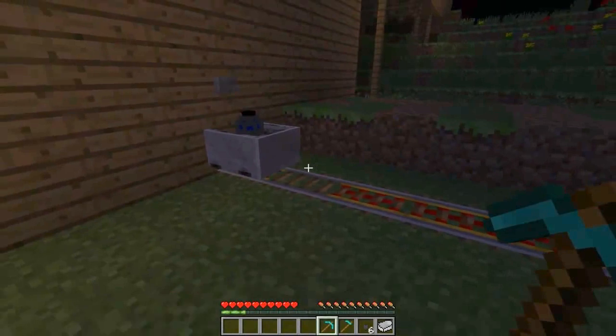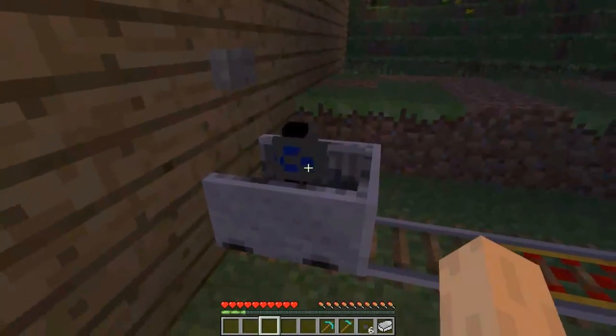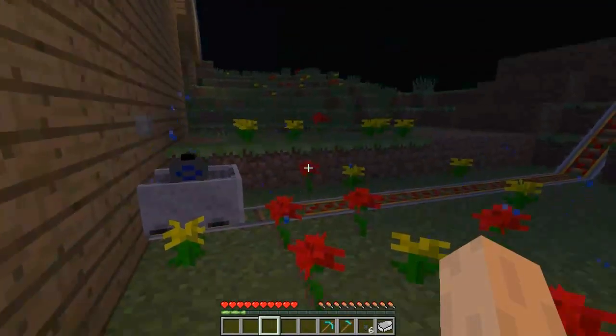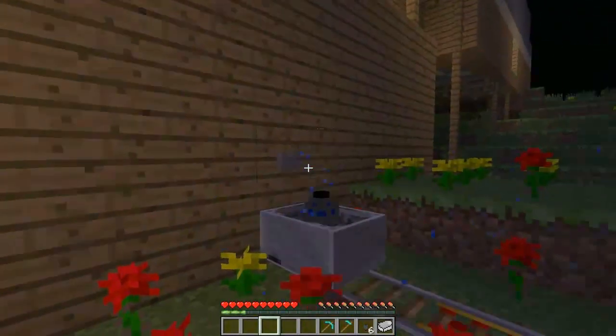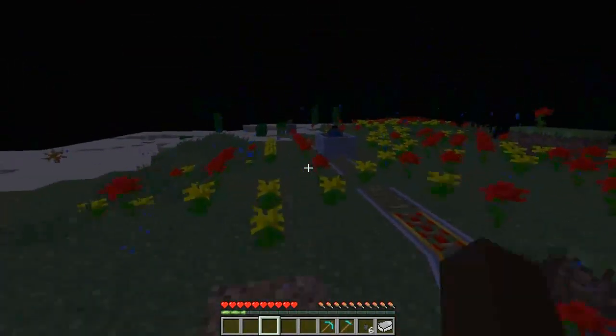When you place the cart down you can see it doesn't do anything, but when you right-click you can see particle effects and stuff starts to grow. Let's move along the track and you can see it do its work.